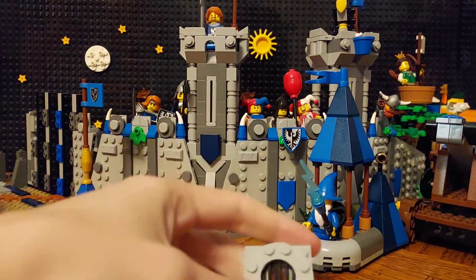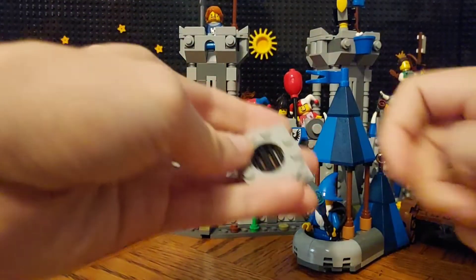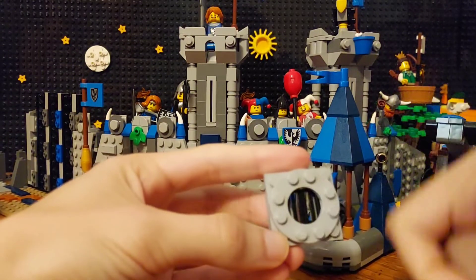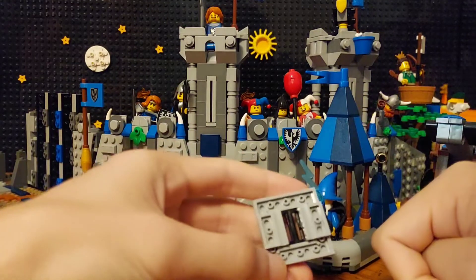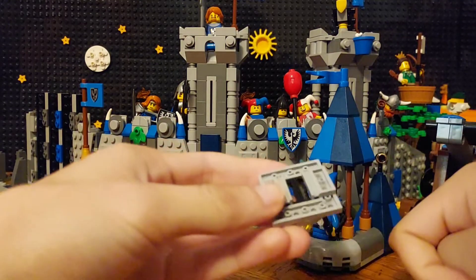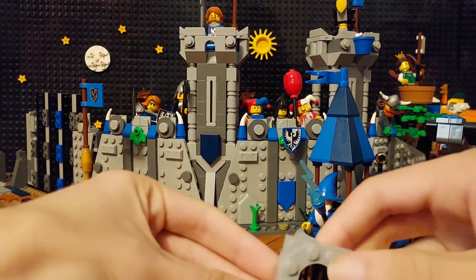This is a window design from the UCS Razor Crest. Can you see there's not that many pieces there? There's two grille elements. In the Razor Crest they just use clear elements, but I was like, what if I use grille elements? It's just held in place — they're not really connected, but they can't fall out, so it's good enough. That's kind of a cool technique. I might use that as a window on something, potentially.